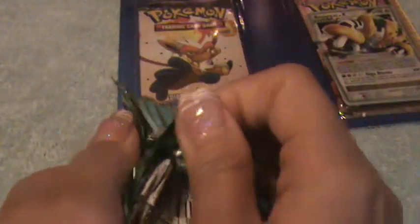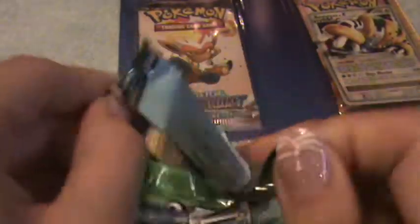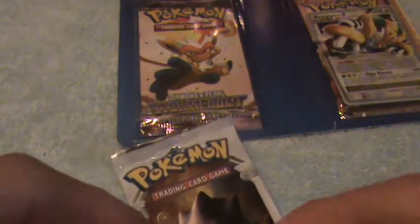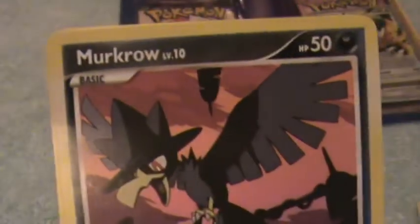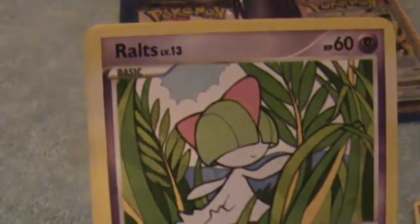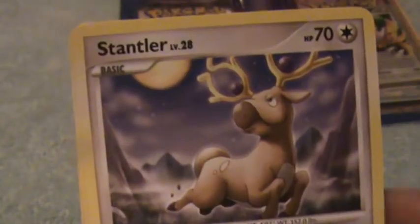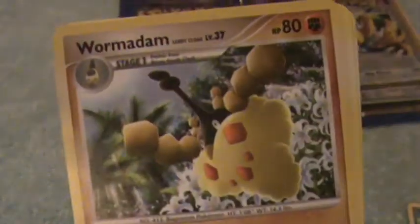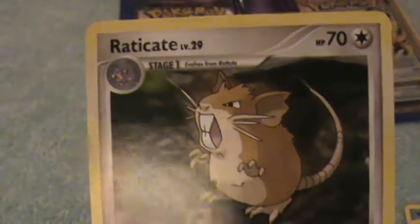Okay, let's first open the Diamond and Pearl Secret Wonders. Wooper, Murkrow, Ralts, Stantler, Venonat, a Burmy, Wormadam, Wartortle, Supporter, and Eradicate.